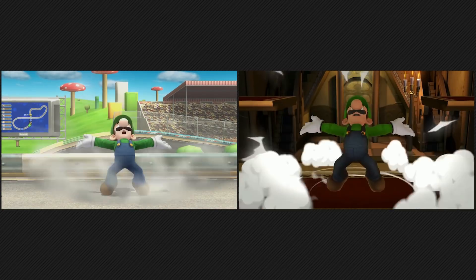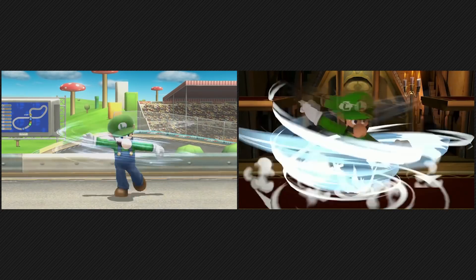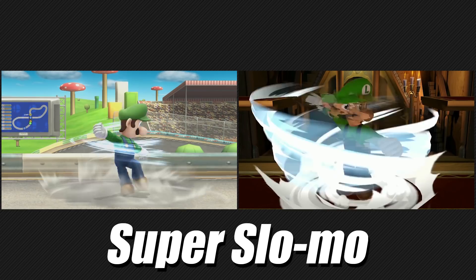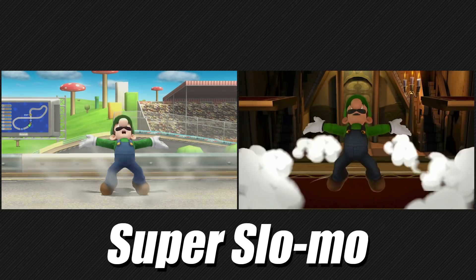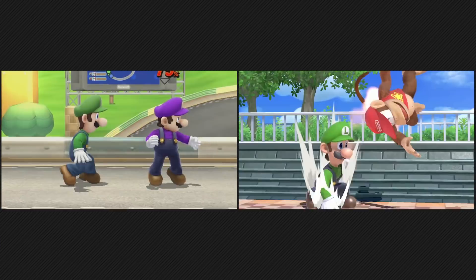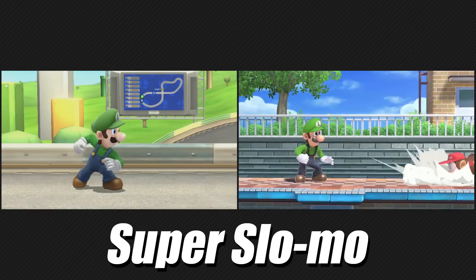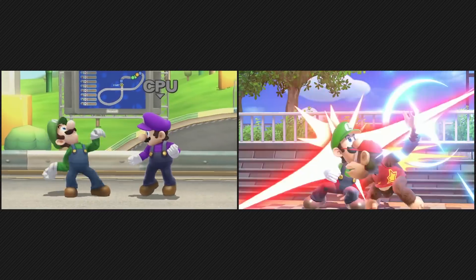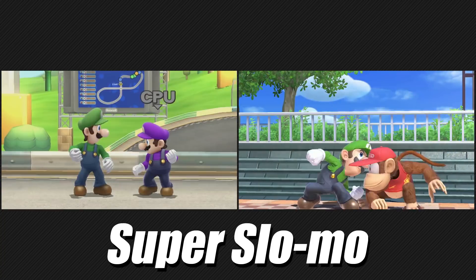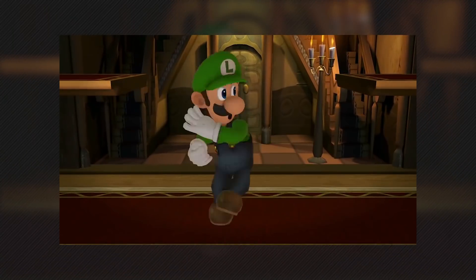Luigi's down special is the same attack, but it has an updated vortex effect. He also has a different facial expression at the end of the animation. Luigi has an altered pose for his forward tilt, but it's still the same style of attack. Luigi's up tilt has seen the biggest change from what I could find, now looking more similar to Mario's up tilt.